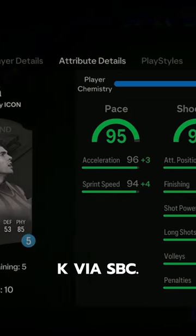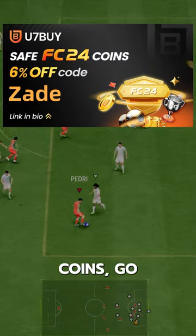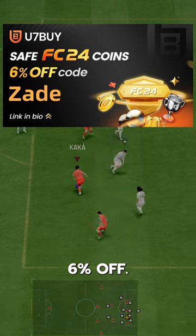Kaka goes for 625k via SBC. If you need coins, go to U7buy, use code ZAID for 6% off.